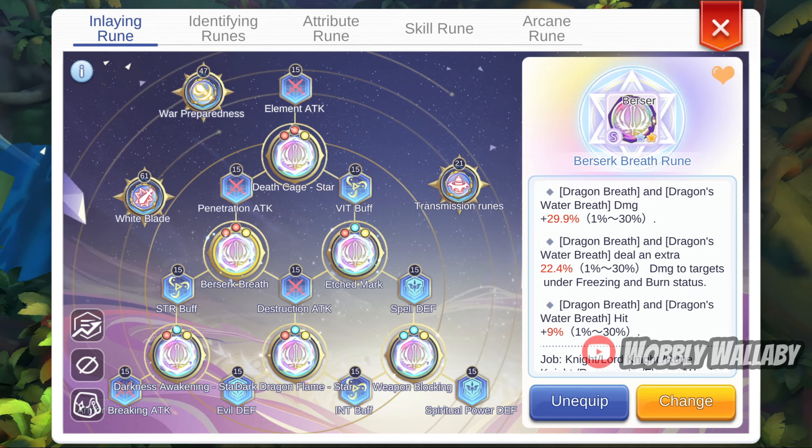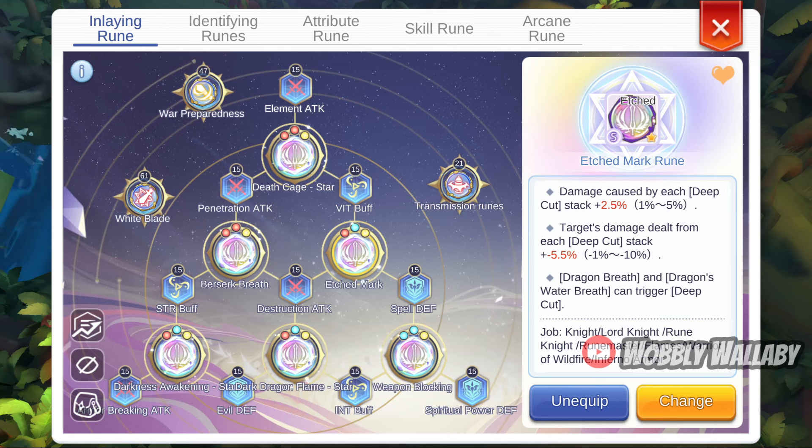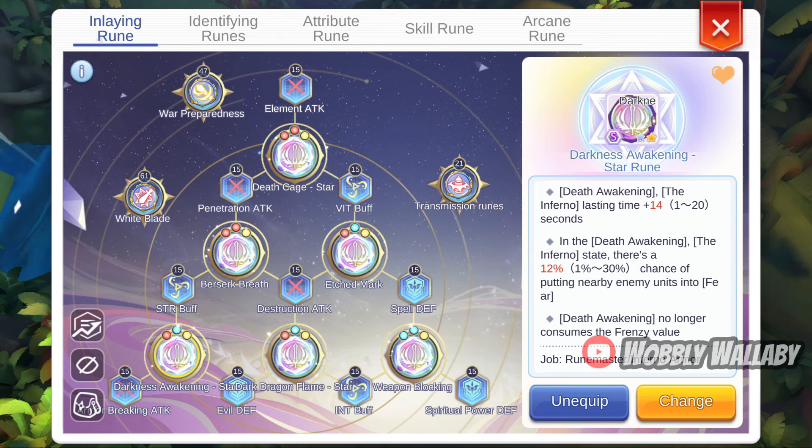If you just care about legend instances, the first line is the most important. This is the rune you need to roll the most for, because you need some good stats here. Next is the Edge Marked Rune — you need the third line, and this gives a nice progressive damage boost. I wouldn't say it's mandatory, but it's definitely one you should roll for. Next is the Darkness Awakening Star Rune — I'd highly recommend a high first line for a longer duration; the third line is a nice to have. The high first line helps a lot for your damage.